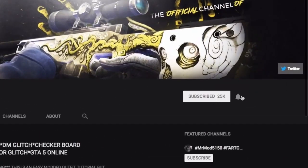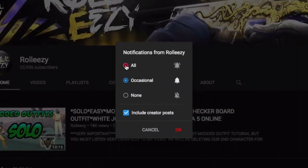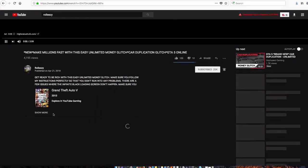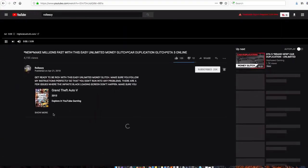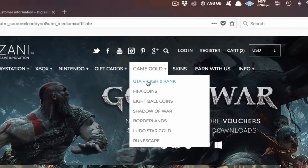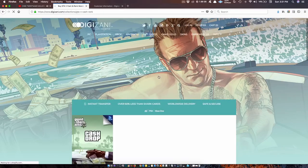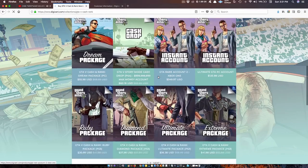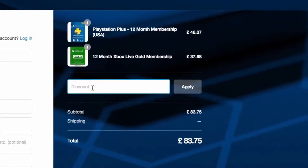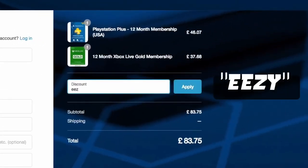If you're brand new to the channel, don't forget to subscribe and turn on post notifications so you don't miss any of my latest videos. If you're also interested in GTA 5 online modded accounts, go ahead and go to my latest upload and click on the link in the description. This will lead you to the website Digizani — the most trusted site to purchase cash and rank services on all platforms for GTA 5 online at reasonable prices. Add the discount code E-E-Z-Y to save some money at checkout.